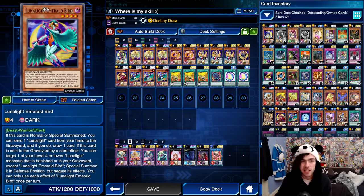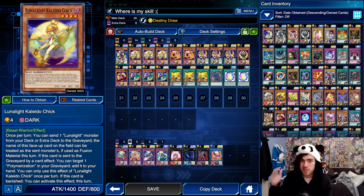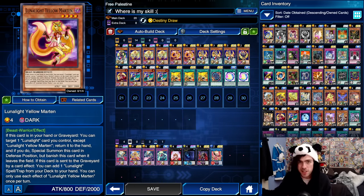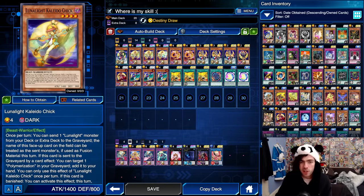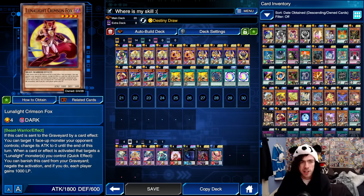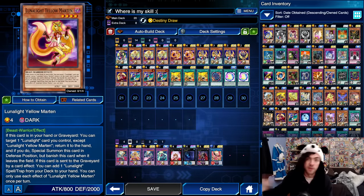For example, if you summon it back using something like an Emerald Bird or a Lunar Light Tiger, this thing will have its effect negated, but you can still use the effect to send a card from your deck to the graveyard. Most notably, sending your Yellow Martin — because Yellow Martin can then bounce your things on the field back to your hand for extra resources or for reusing the effect of your Tiger. Because it sends for cost, it won't trigger the effects of things like the Emerald Bird to revive, or the Crimson Fox to reduce attack. You're mostly going to be using this to send Martin to the graveyard for its revive effect.